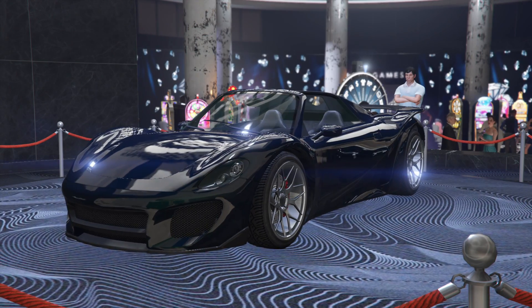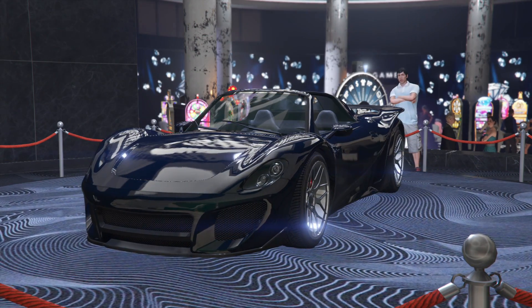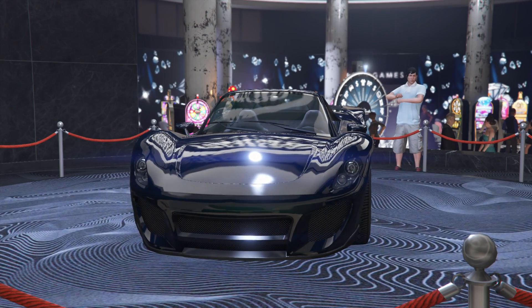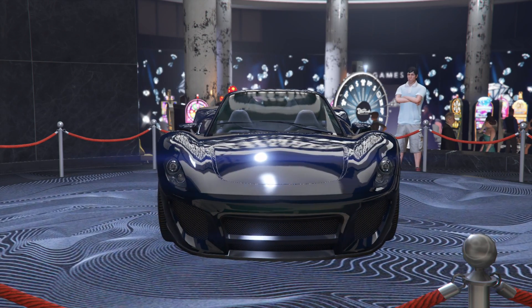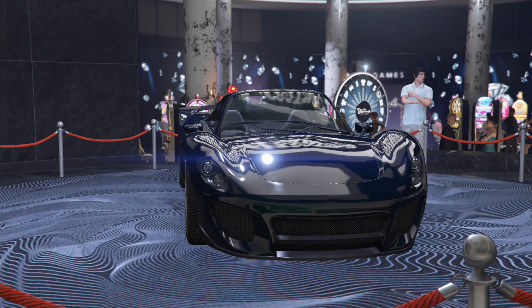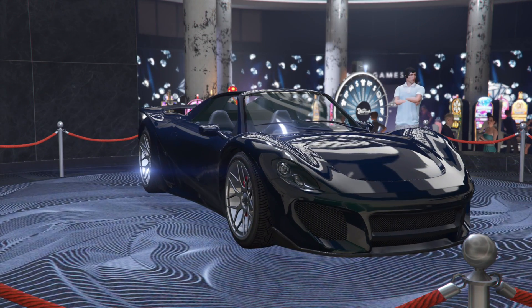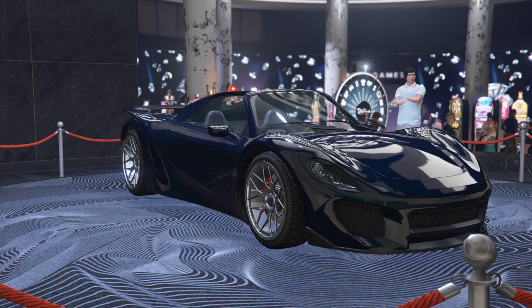The podium vehicle for this week is, as you can see on screen, the 811. So if you want to spin the wheel and get yourself a brand new car which has a good top speed and arguably is still one of the higher top speed type of vehicles within its class, then it's worth spinning for. Trying to take this thing around the track is a bad idea because it doesn't like turning at all.